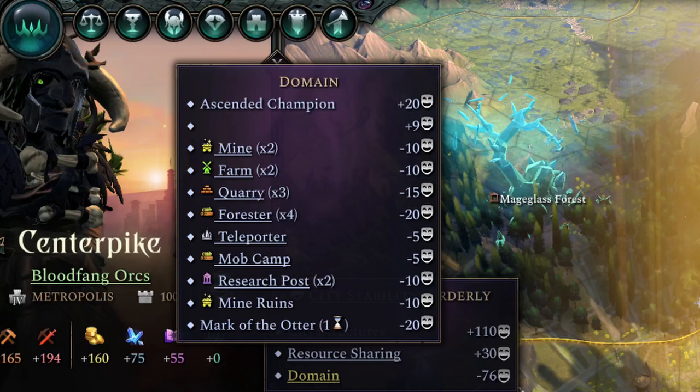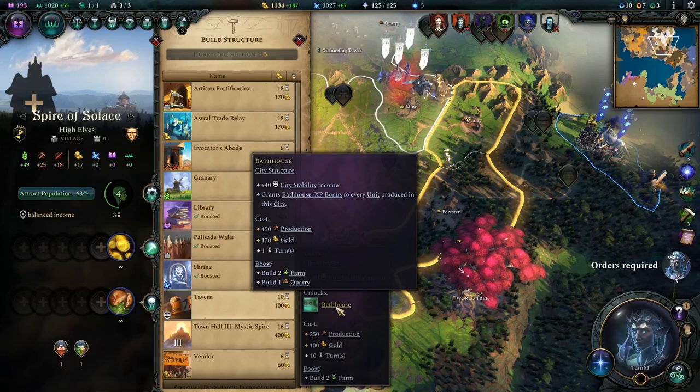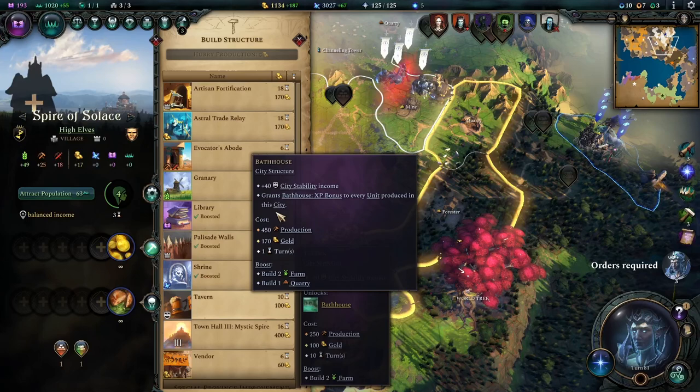Every time you claim a province, you reduce your city stability by five — that is the default. If you grow your city too rapidly by expanding and claiming more provinces, you'll end up with bad stability. You can counteract this in many ways, but the easiest is to upgrade your city center, which gives you more stability. You can also build a tavern and bathhouse, which unlock as you upgrade your city center.